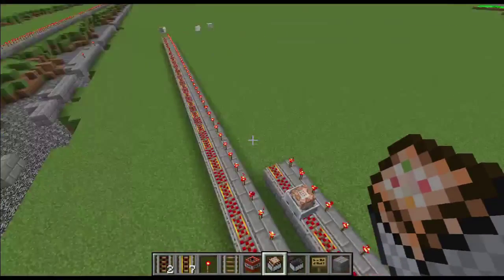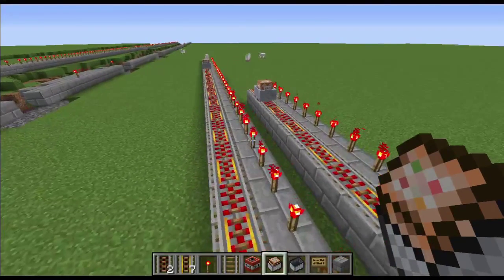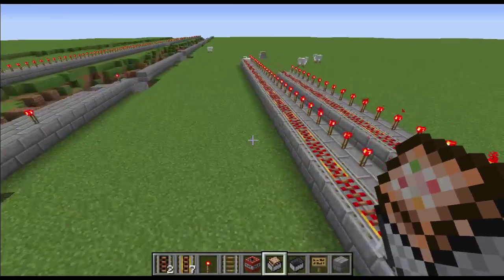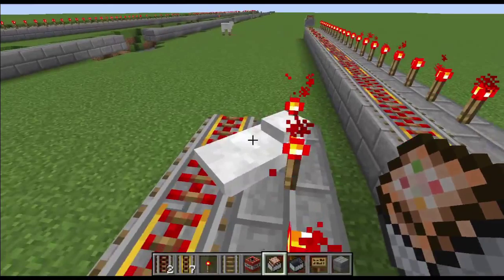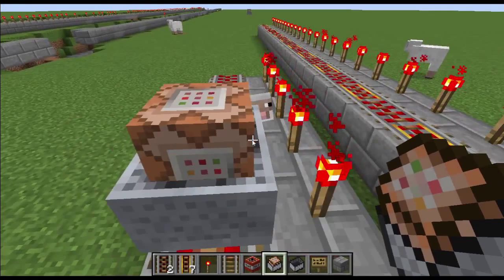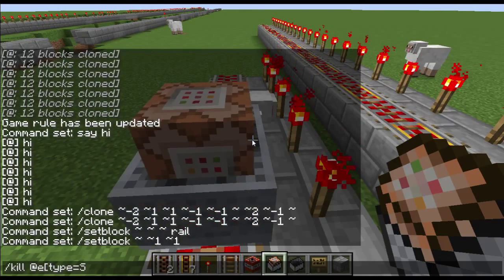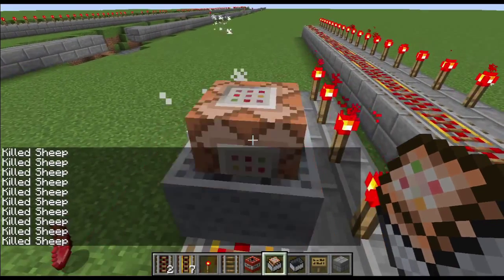It's running a clone command — I will put that command in the description. And it will go until it hits a sheep. Sheep do bounce these carts. I should probably put an auxiliary kill cart in. They clearly don't like sheep. I'm just going to get rid of all the sheep. Genocide. There we go — that should work better now.